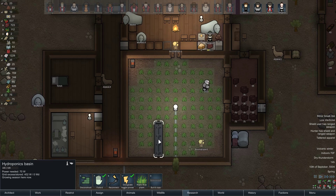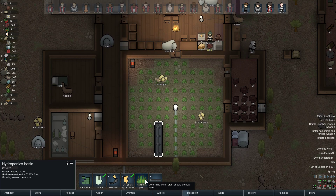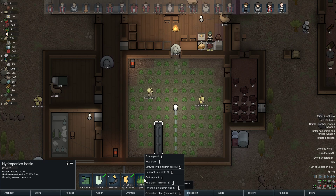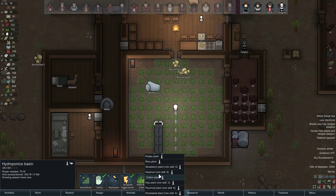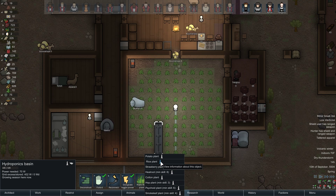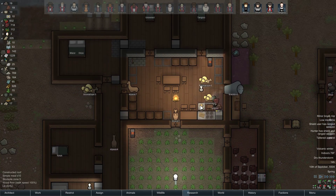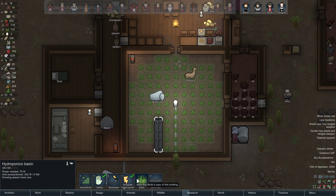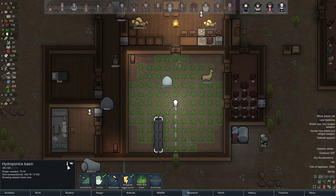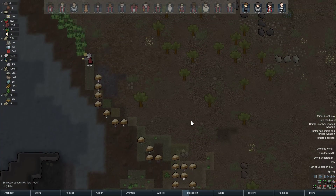We finally got rid of that hydroponics and we're building this new one. I think we want rice here. We could go for something a little more long-term. You can't put corn in here, so I guess rice makes sense. Unless they changed things — we'll see when they plant it. But I'm pretty sure rice grows faster.